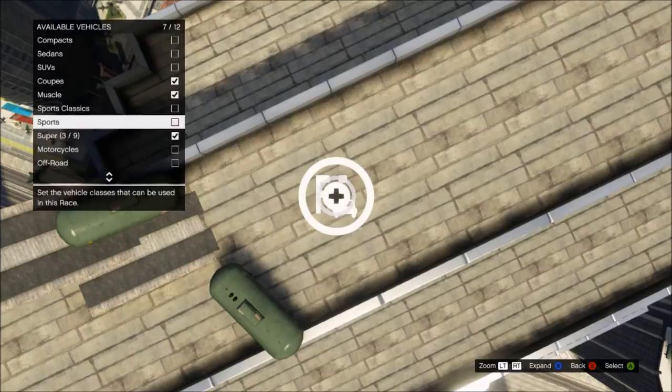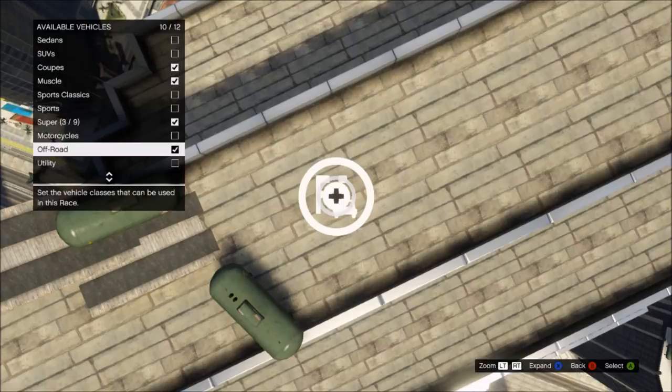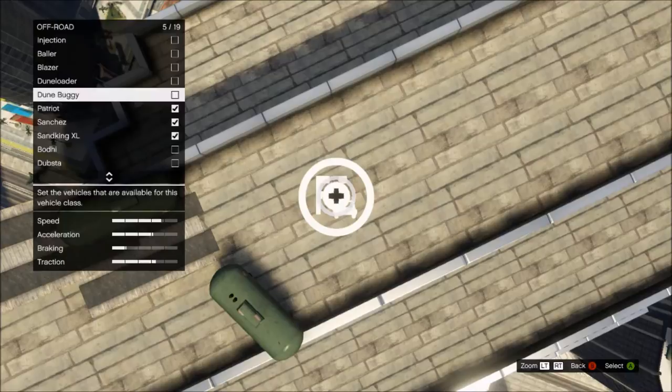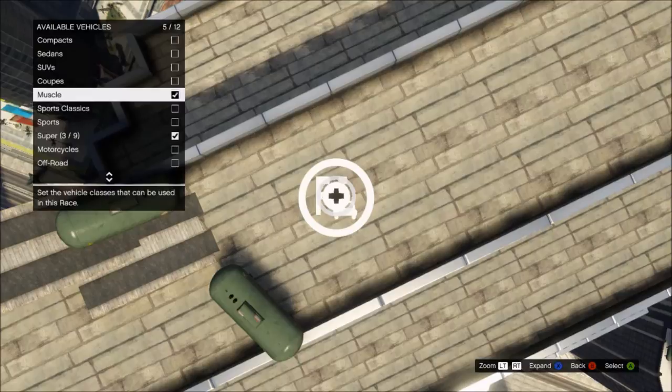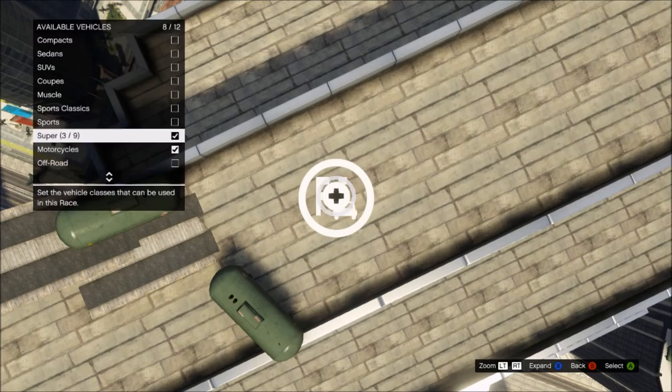To get the Liberator, all you need to do is unmark it and remark it. If you see the unmarker load and it shows one marked but says two, you can't use the Liberator in the creator — you have to publish it and then test it.